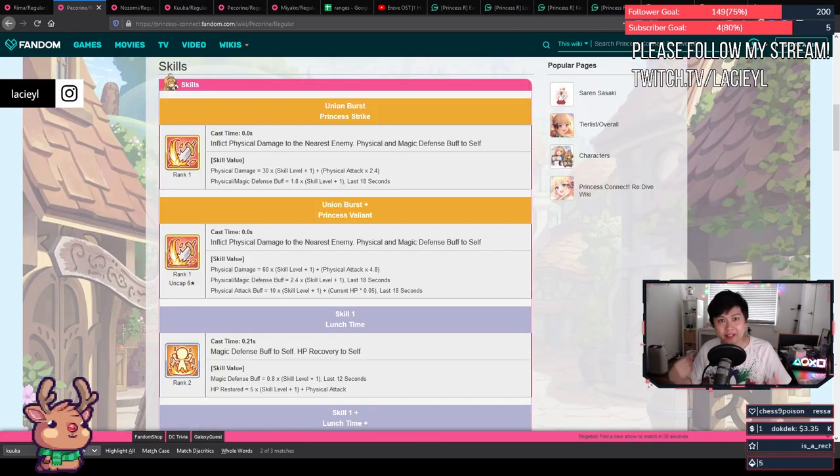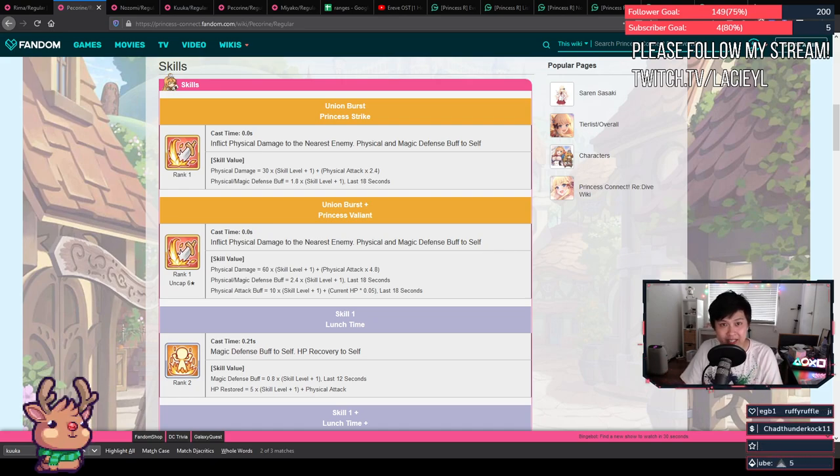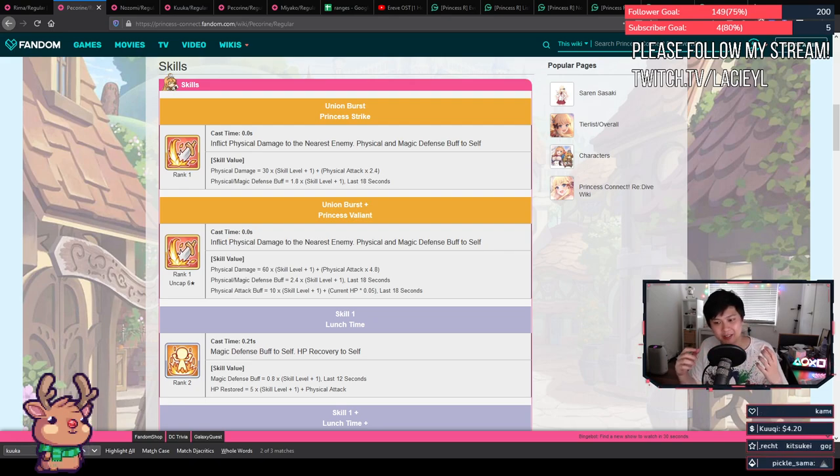First up we've got Pekorin. She's a very standard kit with some physical damage built in and sits in front of most units. Very standard on-demand physical defense and magical defense buff on herself for damage mitigation — that's on her union burst. She's a very decent tank that's only really limited by her stars, which is both good and bad. Stars contribute to base stats, so other tanks do outperform her until you get her to 2-star, maybe even 3-star.